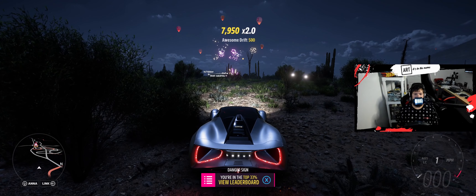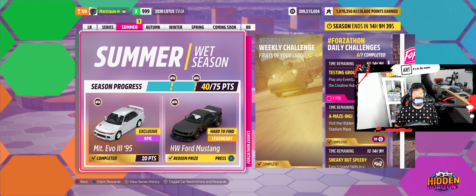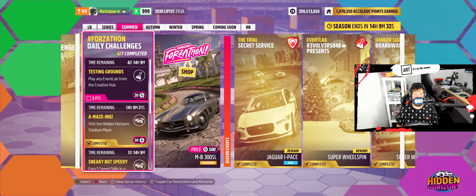Let's get that notification. With that, we had one more point until we got this Hot Wheels Ford Mustang. We get another one — send it off to your friends, gift it to another player, whatever. Put it in the auction house. For this week's final daily challenge: Testing Grounds — play any Event Lab from the Creative Hub.